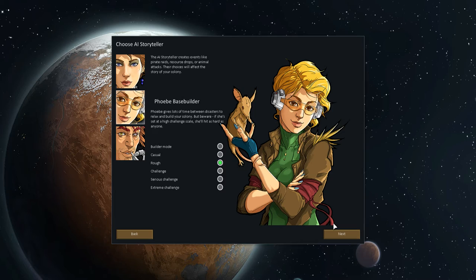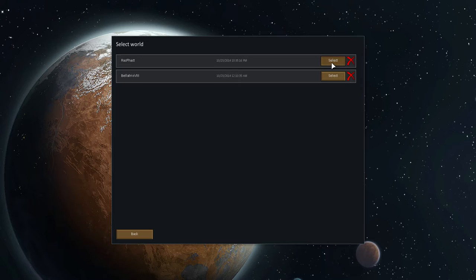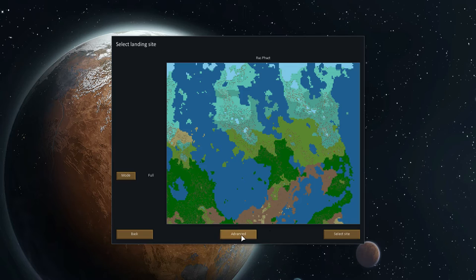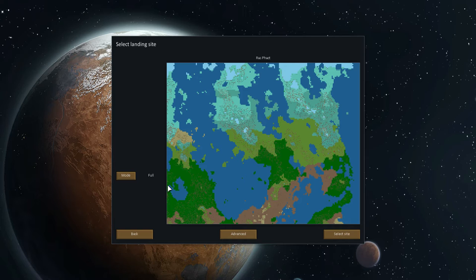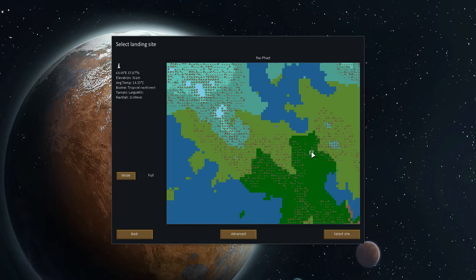I already had a world created previously. Let's select the world I created just now. We don't need to go into advanced — this just changes the size of everything. Then we can select a site. What we're going to do is place our cursor somewhere and say yes, that's where we want to start. It's a nice little feature to have — a little bit of influence on where you can start.